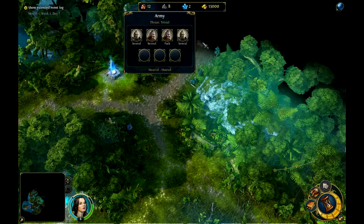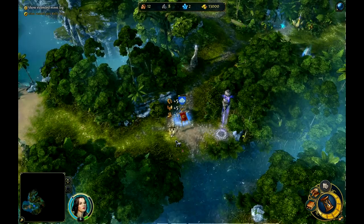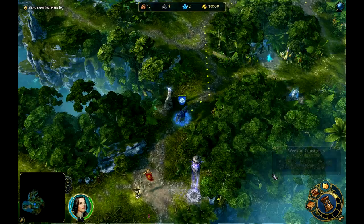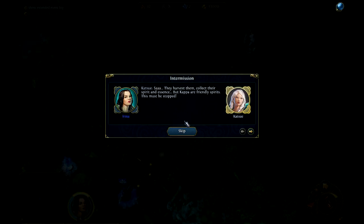They are actually really steady damage dealers, but they are slow. Pick up that rally flag. I just checked the time, but as much as I would like to continue this forever — they harvest them, collect their spirit and essence. But Kappa are friendly spirits, this must be stopped. If it involves punishing wolf troops, you don't need to give me a reason.